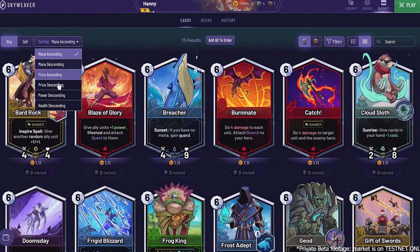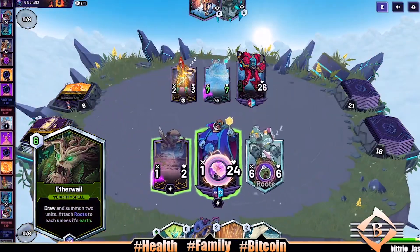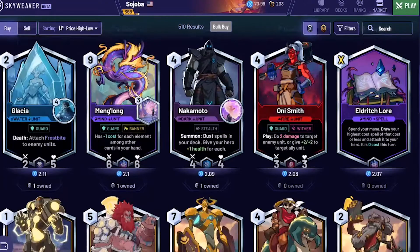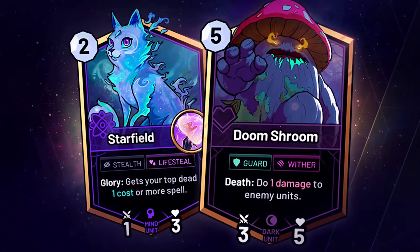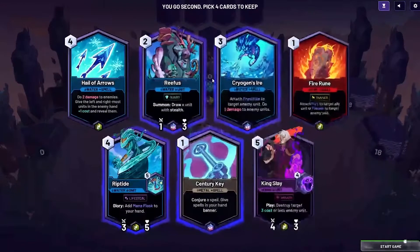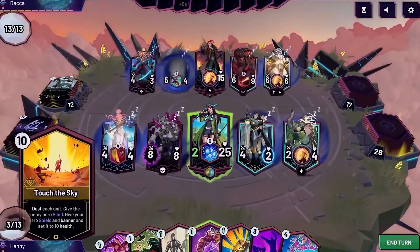Once burned, Skyweaver automatically removes the card from existence. Gold cards are referred to as the trophy cards of the game — they're shiny and very crucial on the battlefield. The only way to earn these cards is through combat in conquest mode. Notably, these cards can be minted only once, making unique gold cards rare and very apparent when placed on the battlefield.